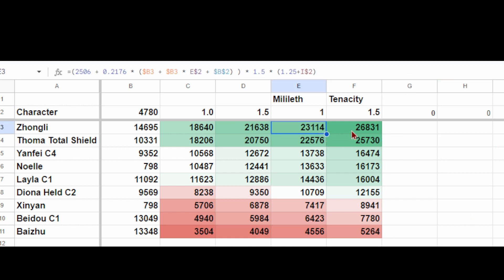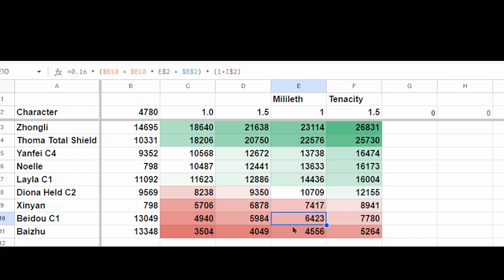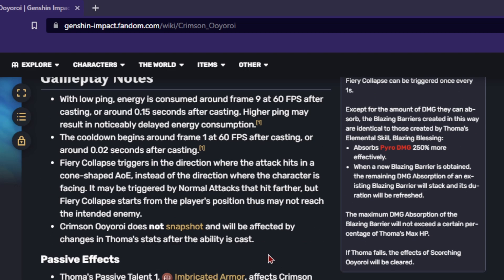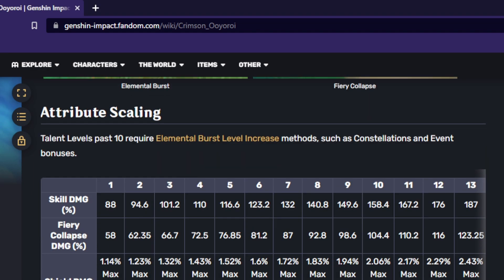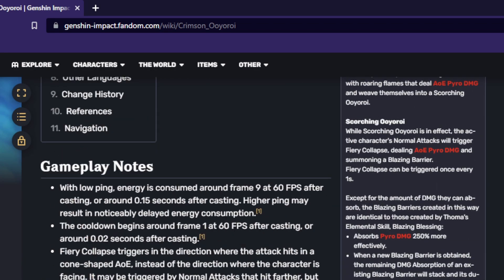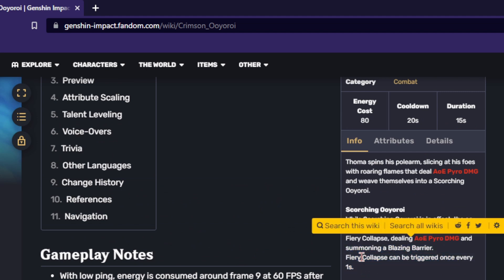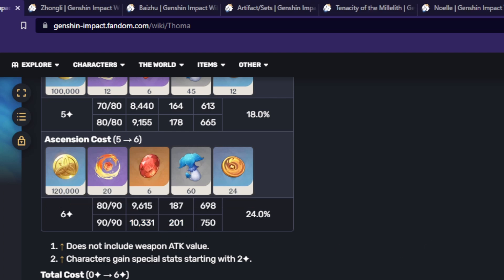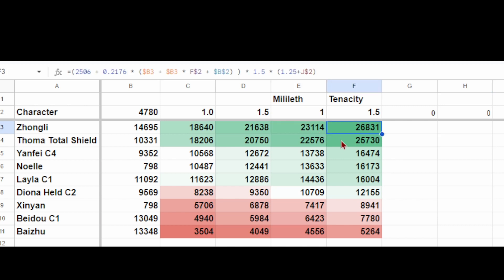It is important to notice that Touma's shield is comparable to Zhongli's. If you don't know the character Touma, both his skill and his burst provide shields. His mechanic is that his shield actually grows with every normal attack for every second for 15 seconds. His burst provides a fairly massive 27% scaling compared to Zhongli's 12% scaling, plus a skill that provides an additional 12% scaling. Despite Touma having only 10,000 base health compared to Zhongli's 14,000, using 39% of Touma's health versus 21% of Zhongli's health allows their two shields to be very comparable.